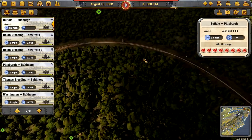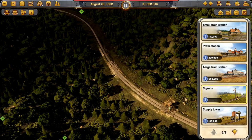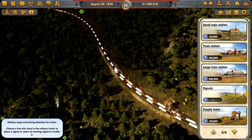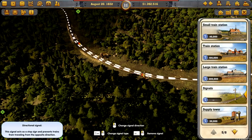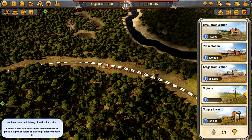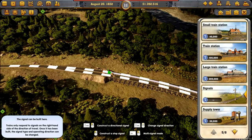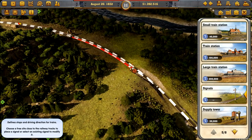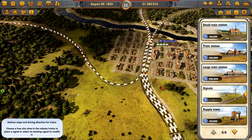I want to duplicate a train. We need to do these passing loops better — they need to be directional. One that way, one that way. Not that way — that way. There we go, perfect. And then another one here. I just like to put the signals on the outside, as they are in real life.